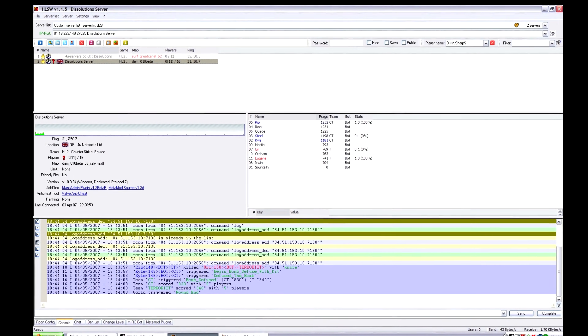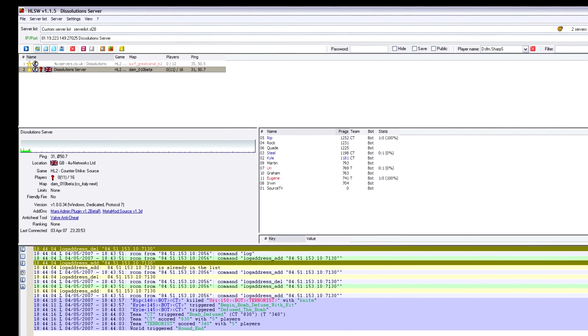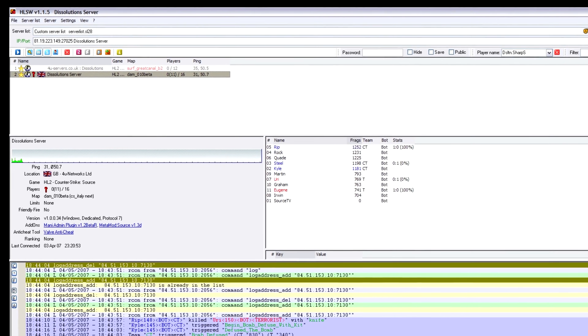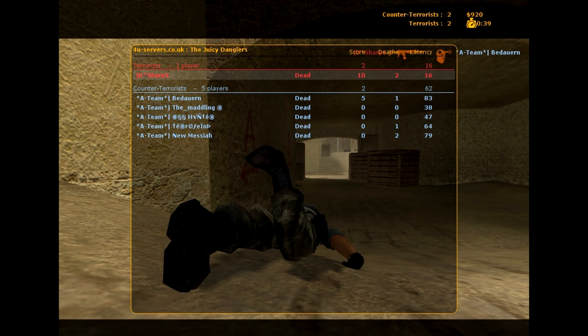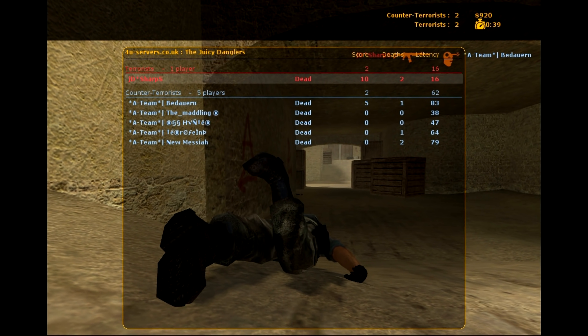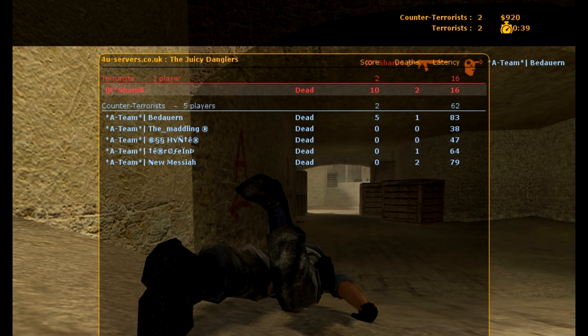I remember our clan would buy a 66 tick server, but it would always start at just 33 tick. I suspect the server company did this deliberately to lighten the load. Each of their computers would host several Counter-Strike servers, so the fewer ticks they had, the faster their servers would run. Or maybe they'd just run more servers on each machine. Who knows.